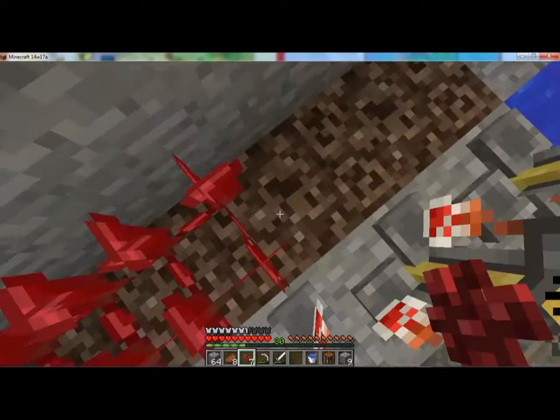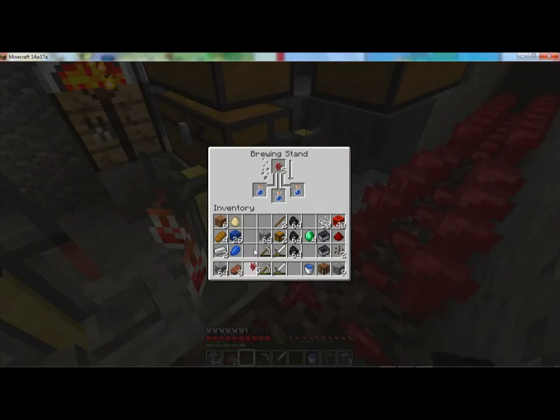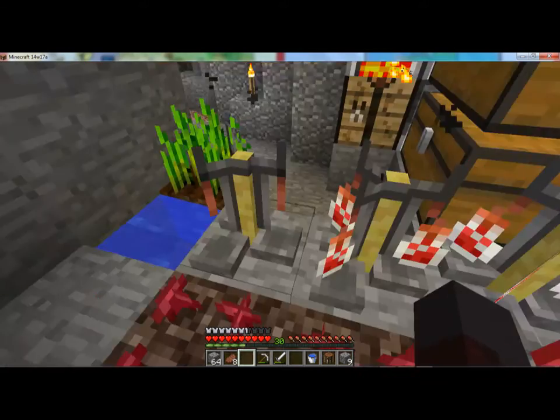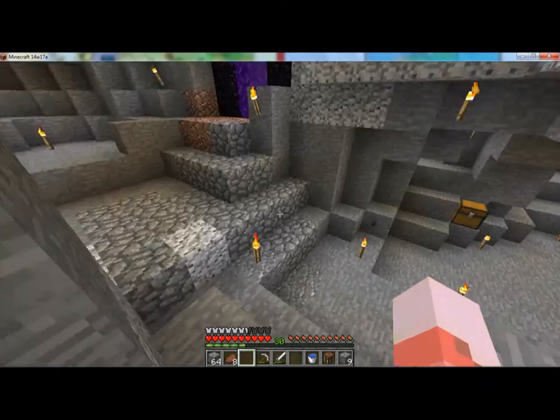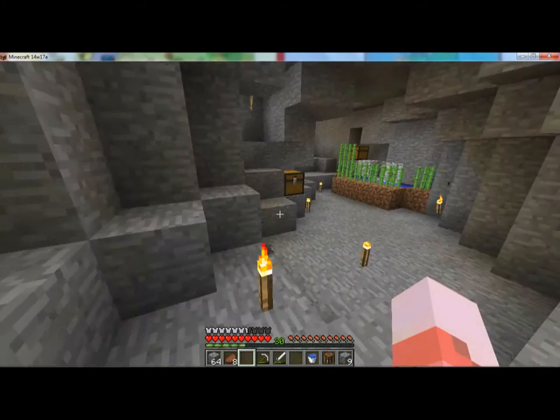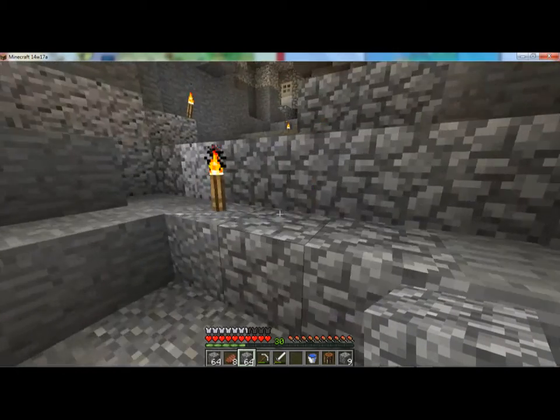That is 5 more towards what we need. Once we have 64, we will be very close to ready, having low materials for everything. Basically this is a chest full of things that we're going to need for the big farm that I've been saving up for. The problem is, I have not gotten a potato or a carrot. So what I've decided we're going to do is we're going to make a zombie farm.